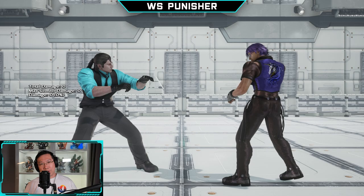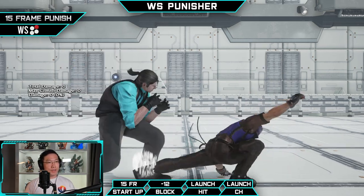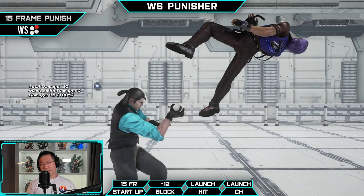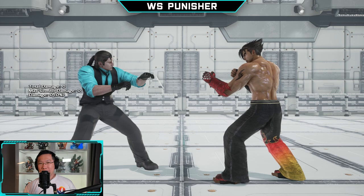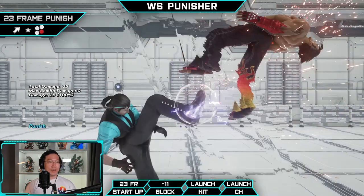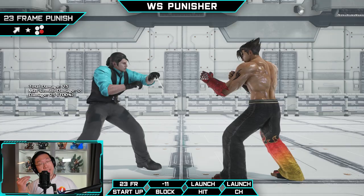At the 15-frame mark for while-standing punishers, Dragunov gets a generic while-standing two — the range at which this hits is better than you might think, so keep that in mind. For minus-23 frame lows or basically all stagger lows, Dragunov just gets the universal delayed hop kick. Not much else to say about this, so let's move on to the key moves.